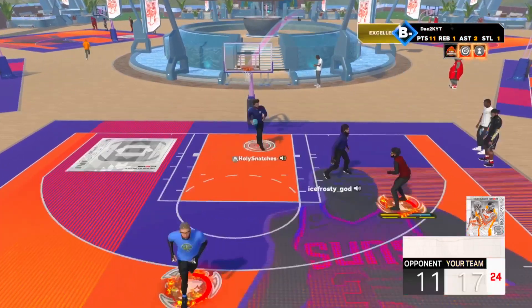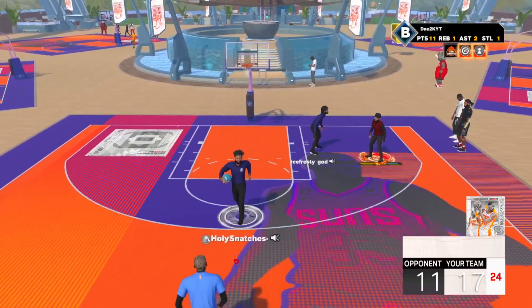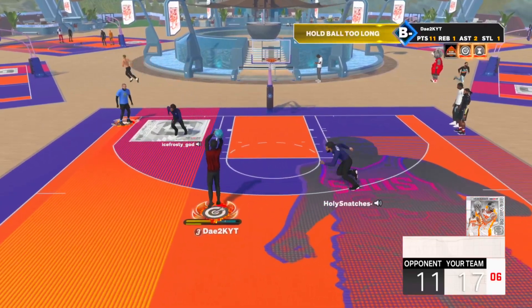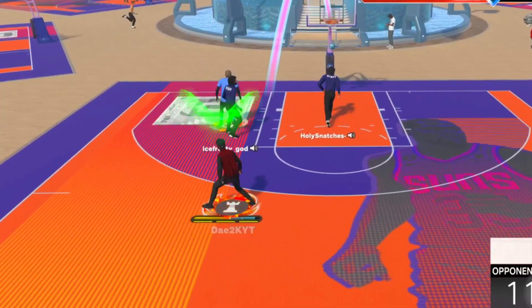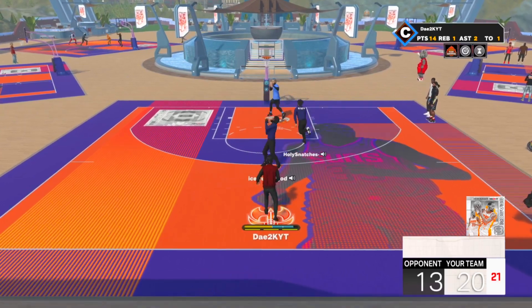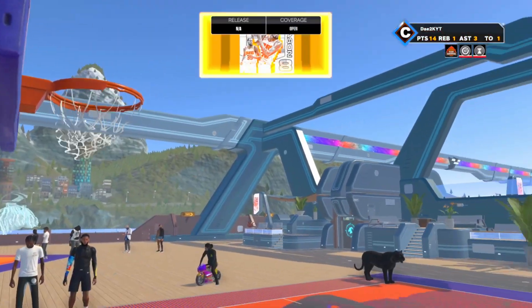Oh my God. Okay, okay — this is looking like a W with D6. I just messed him up so bad. His man switched onto me and he's still getting messed up. Yeah, it's looking like it's just about done for these boys. Easy backdoor — let's go. End the game for me, my boy. 22 to 13.